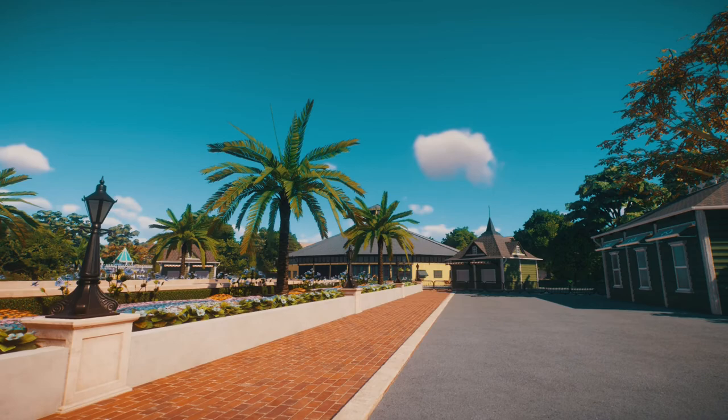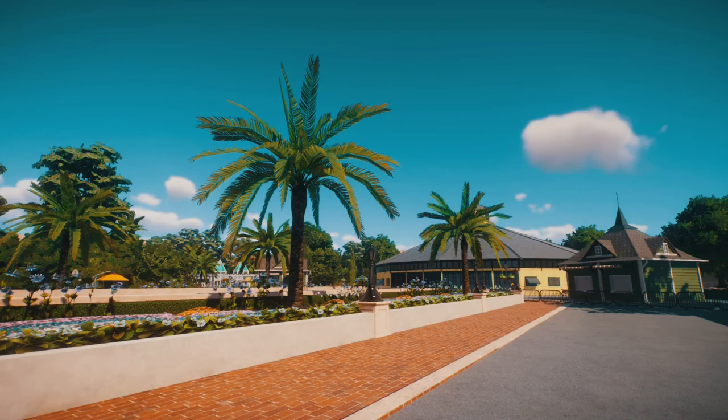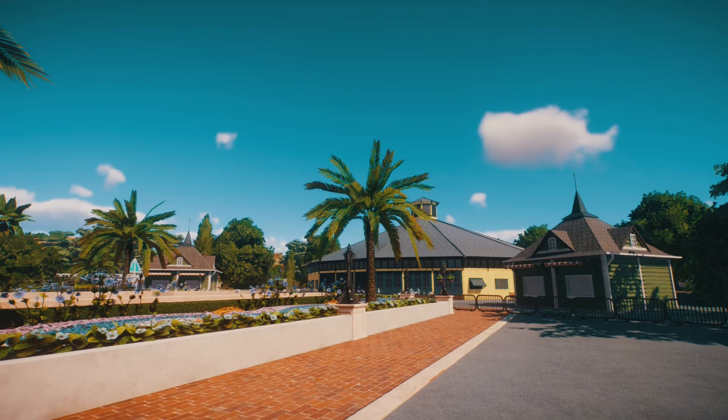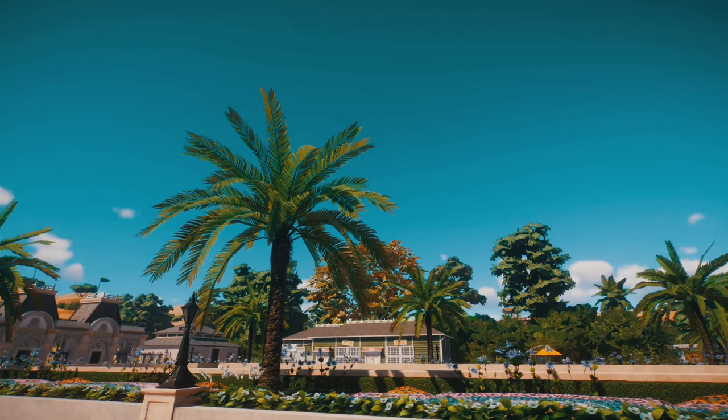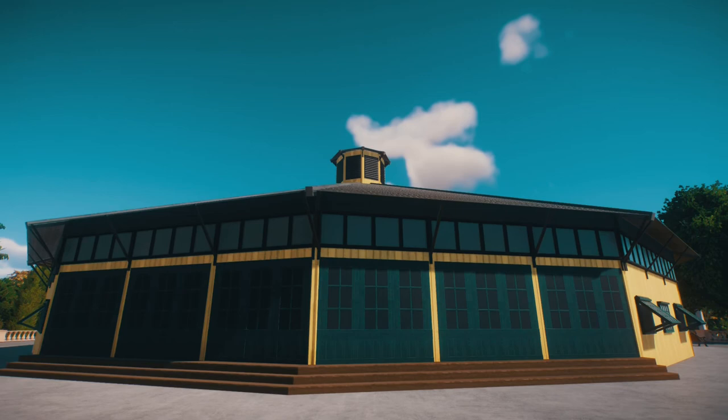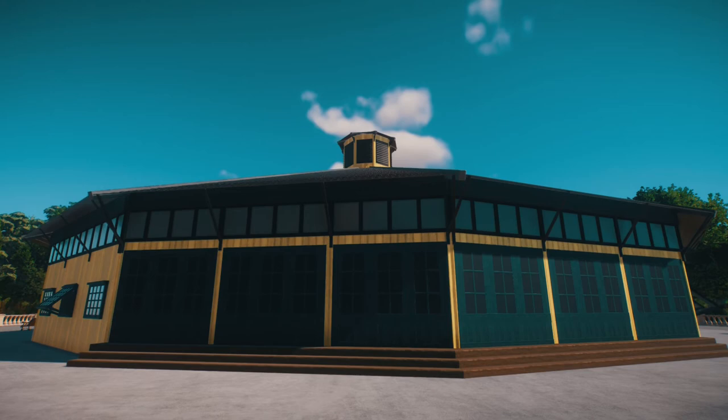Part of me wondered if I should make those trees look a bit larger — like old-growth palm trees if you think about the time frame — but they just have that classic theme park look. Size-wise they're pretty much perfect, they fit in really nicely. Up here we have the carousel building on our right.